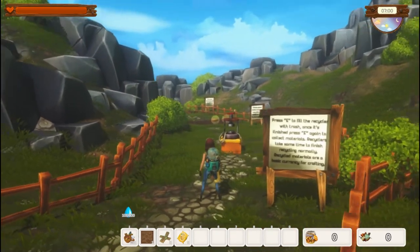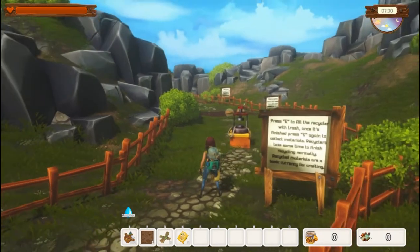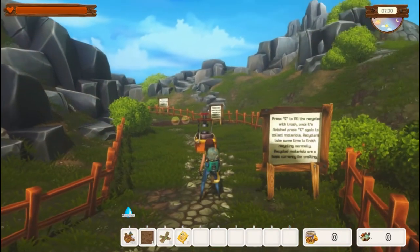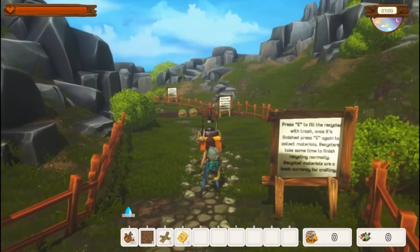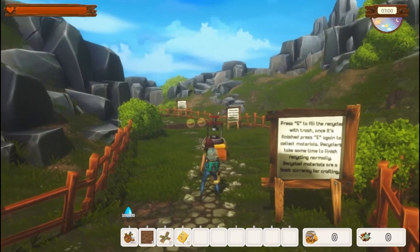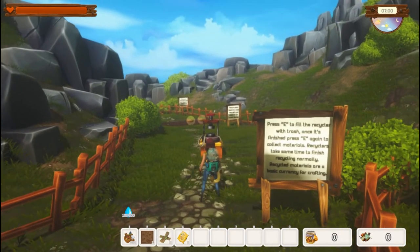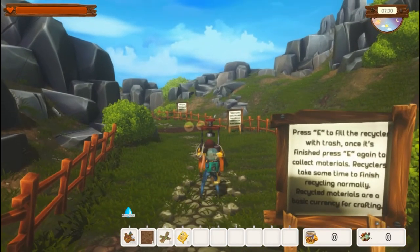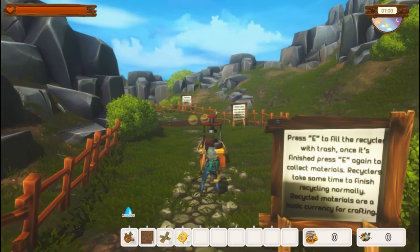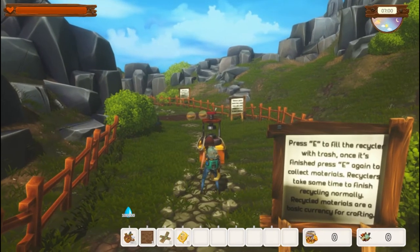Since I've played this before, I do know that whatever you do here in the tutorial, you can't collect anything from this area, but you can carry things over. So here's the recycler. Everything's going to work a lot faster here in the tutorial just for training purposes. Press E — you interact with most things with E — to fill the recycler with trash. Once it's finished, press E again to collect the materials. Normally they take a lot of time to finish. You can get like three, maybe four times a day if you do it right at the beginning and wait until the last second.